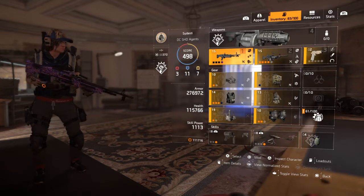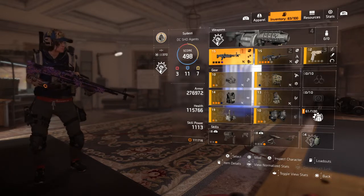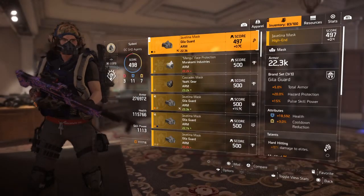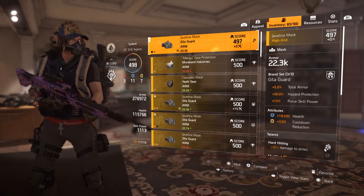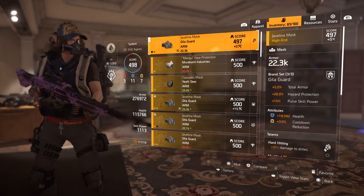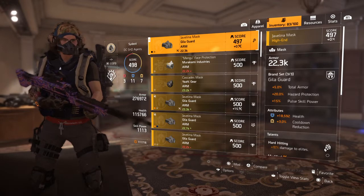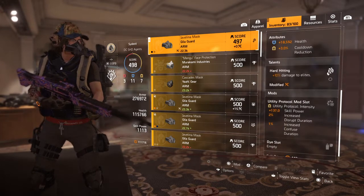I've seen people use double M60 before, and not gonna lie, that's a little efficient in a way, because you will get the same damage. But there's no telling how much luck you'll get with the base damage being the exact same. Anyway, I have a Gila Guard mask with 18,000 health and 3% cooldown reduction. I know Spotter got buffed and I was thinking about using Spotter on this build, but you gotta have a ton — and I mean a ton — of pulse skill power in order for Spotter to actually have a full benefit. So I'm not gonna use Spotter with this build; I'll just stick with Hard Hitting, because it would make sense if I'm using this build in a mission or something.